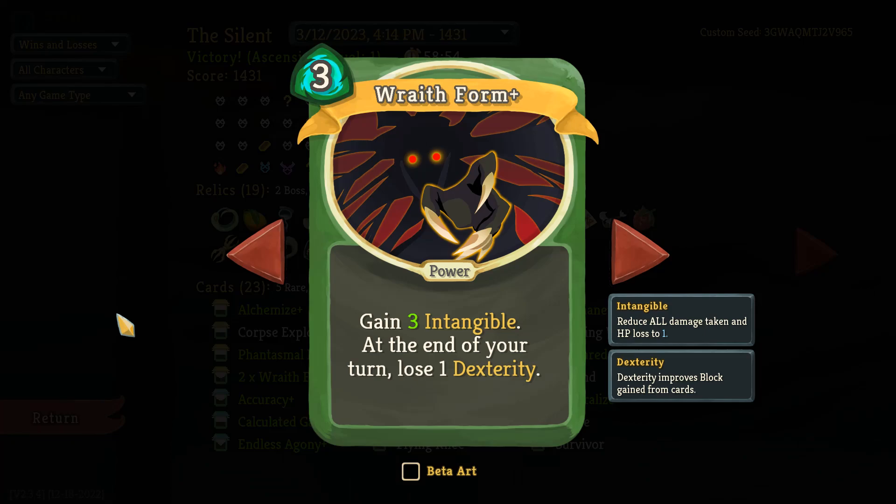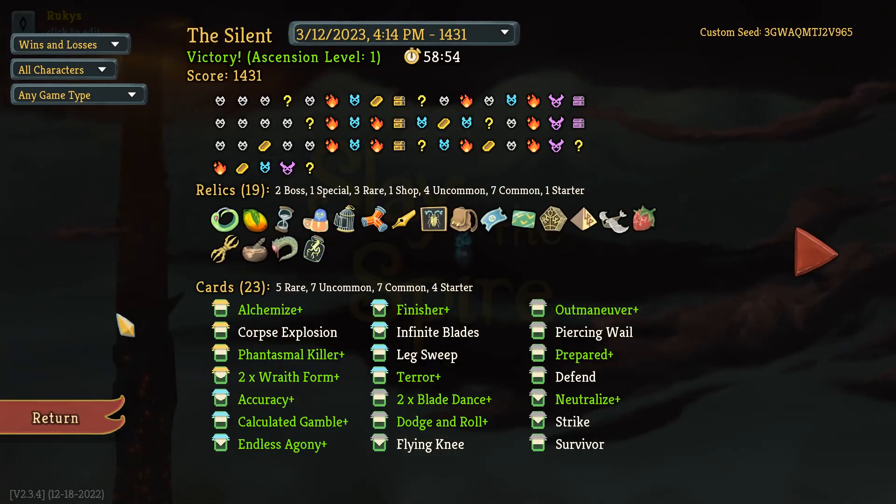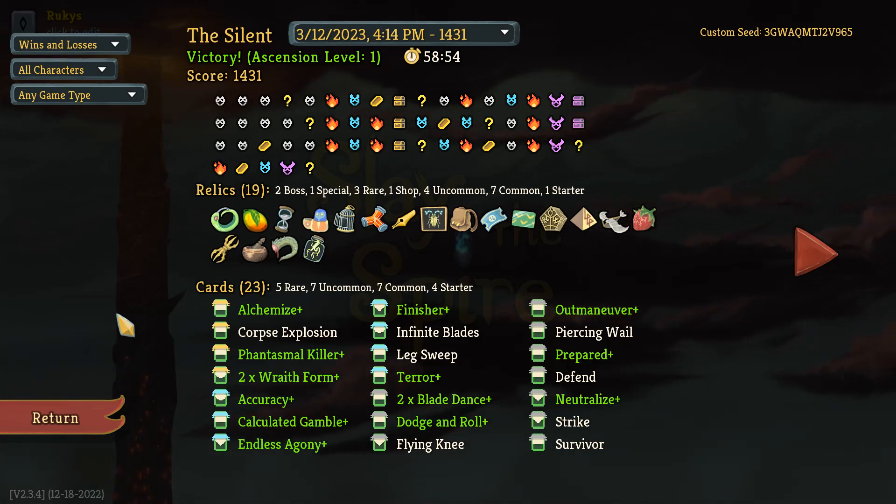I think this was a learning experience for me, and hopefully I can pass some of that on to you guys. We've got the run history here, and what we're going to do is quickly pick out a few of the most important cards and relics. Then I'll show you some clips, particularly from the end of Act 3 and into Act 4.